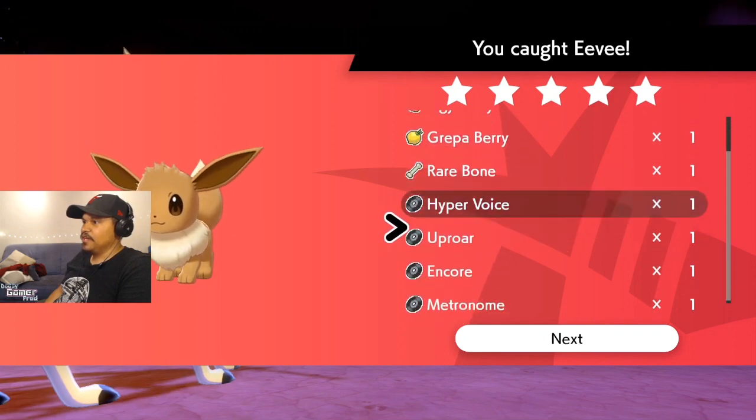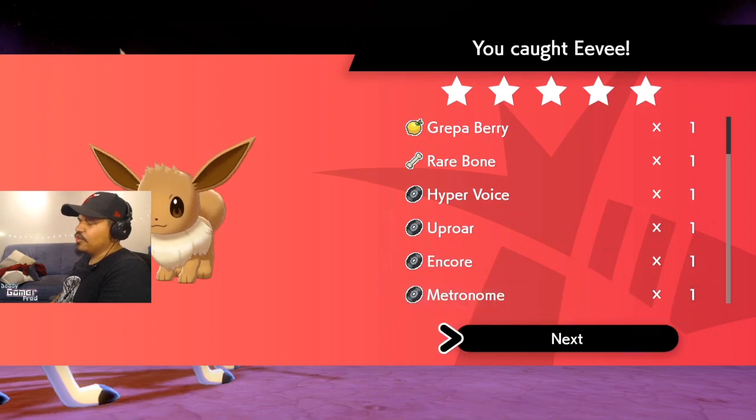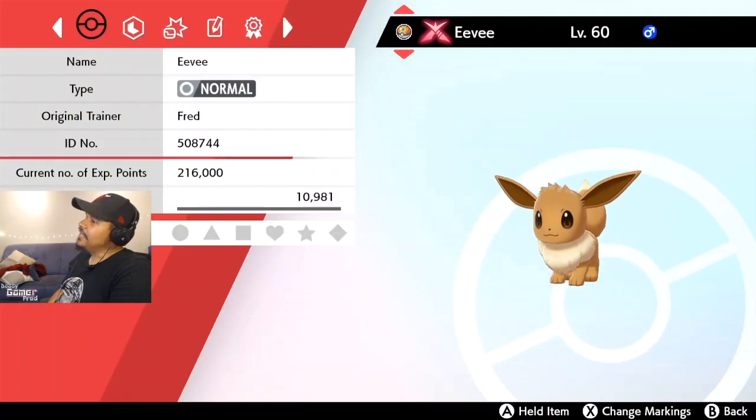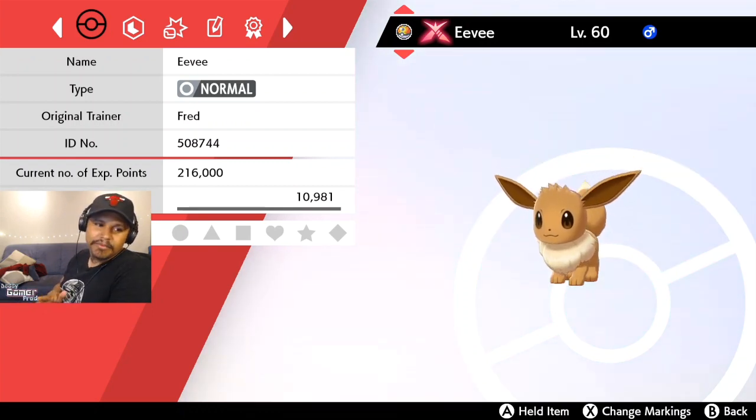You get XP Candy, Rare Bone, Hyper Voice, Uproar, Encore, and Metronome. Let's check the summary — and there it is, there's that Gigantamax stamp. Not the best Eevee stat-wise, but granted it is a Gigantamax Eevee and I'm happy I got one.